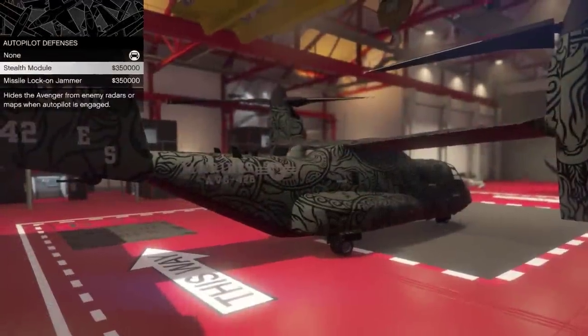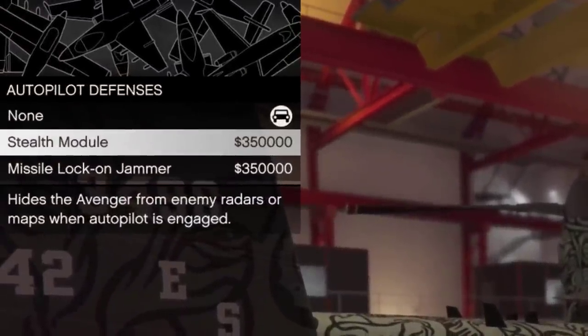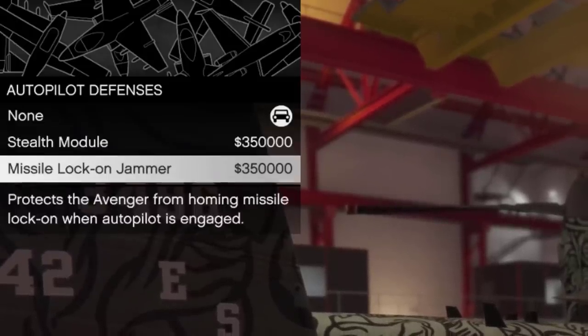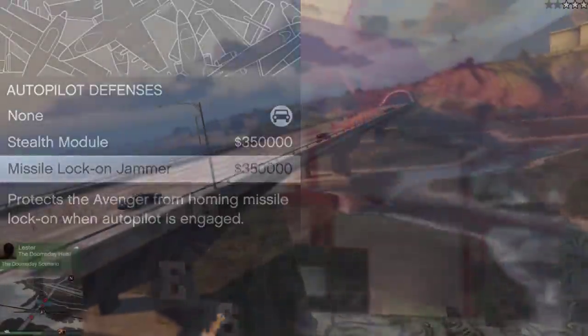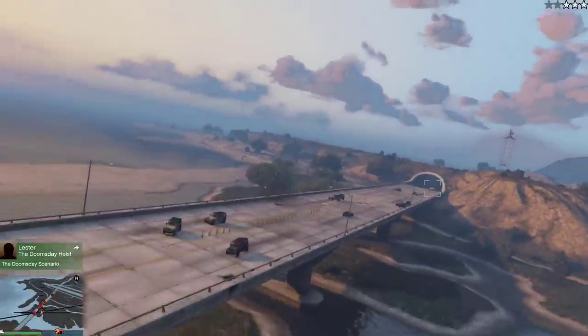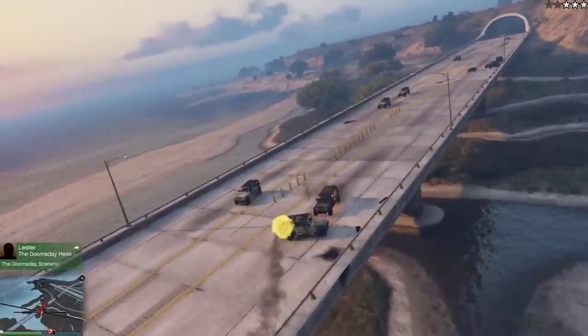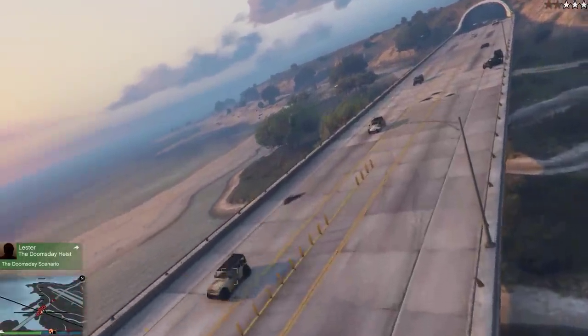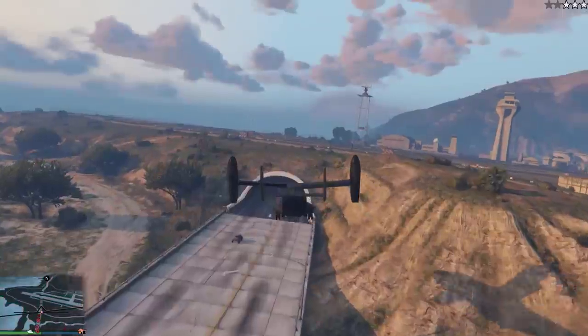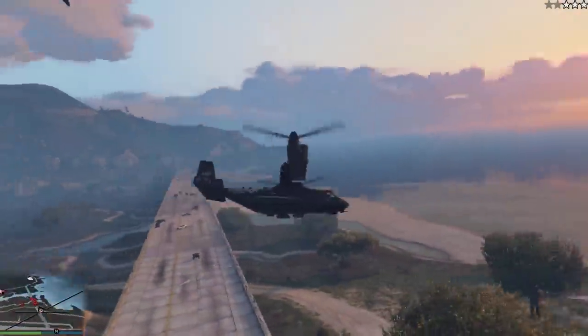The Avenger also has the option of turning invisible on radar whenever you go autopilot, or having a missile lock jammer. But to be honest, the Avenger is so large and such a sitting duck that you'd be stupid to apply the missile lock jammer — you could just shoot it with a machine gun and dump the missile. Just get the radar jammer. And honestly, I wouldn't put it past you to neglect attaching these new upgrades altogether. They just aren't really that remarkable.